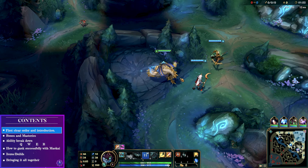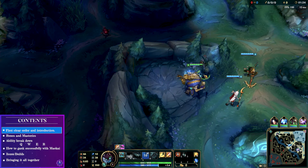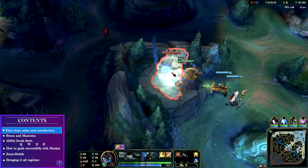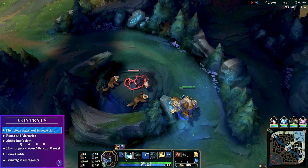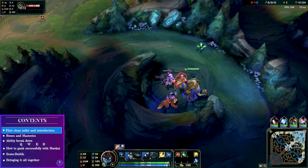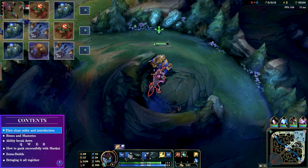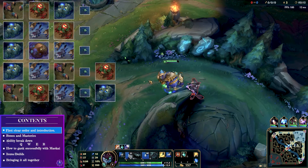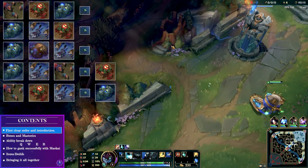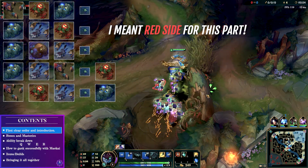In case you didn't know, starting raptors is the fastest way to level 4 this season. Depending on your matchup, risk of invades, and whether you're on blue or red side, you can choose whether to start buff or raptors. Know that it is easier to do the raptors without a leash, but you shouldn't have any problems starting with the buffs if you choose to do so, as you can see in a few of these examples. Raptors, then red, followed by blue, scuttle crab, and then ganking is the most common start on the blue side for me.